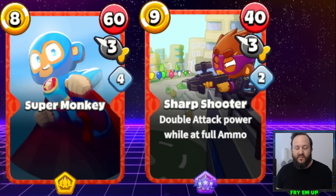So how would I change Super Monkey? The obvious way would be to decrease the reload time, and that way it'll actually come in line a little bit more with Sharpshooter — make it a 2 or 3 reload time with maybe a little bit less damage. I really don't think there's a need to have Super Monkey and Sharpshooter basically do the same thing.